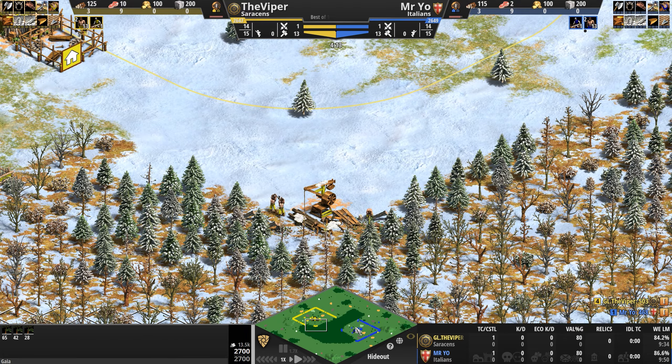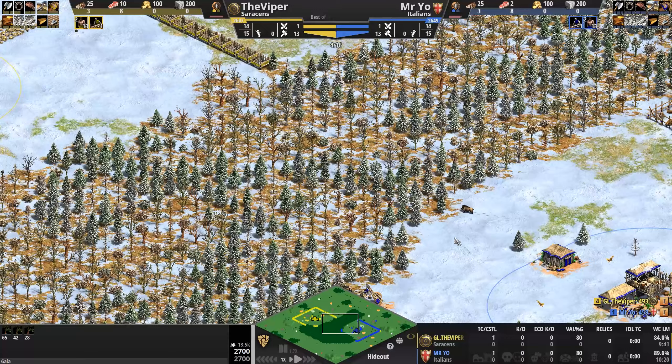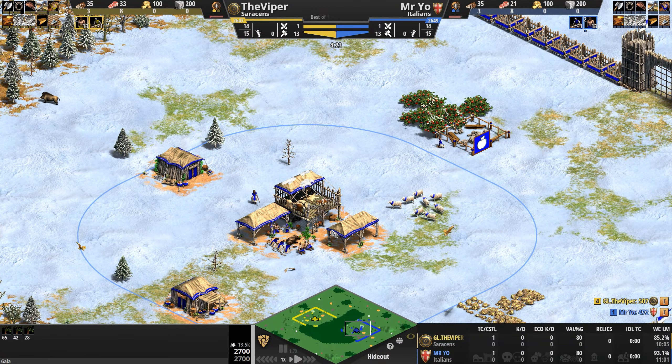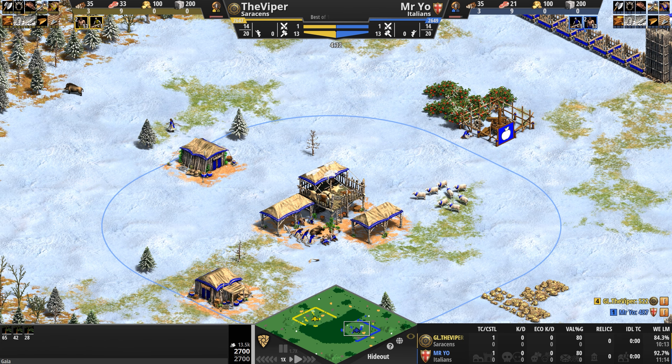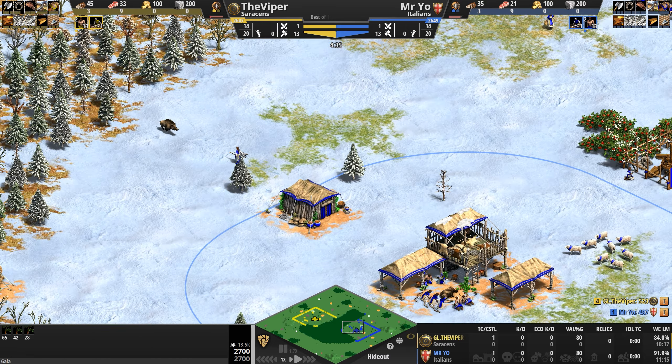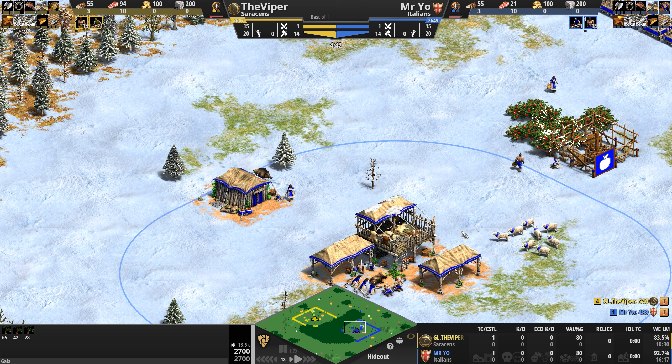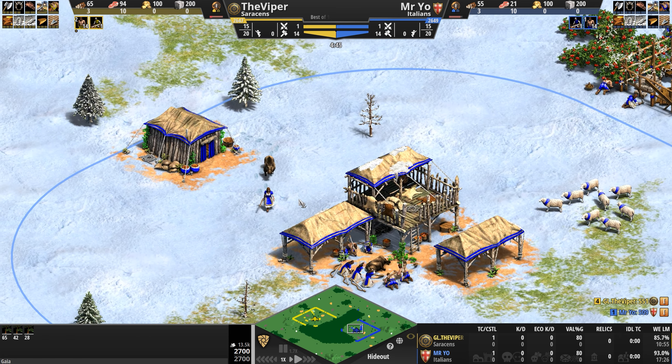Opposing across the forest is Mr Yo in blue as the Italians — a cost-cutting civilization. Their university techs are cheaper, advancing to the next age is cheaper, and their gunpowder units are cheaper as well. Using all of these discounts and saved resources, the Italians can field two unique units.